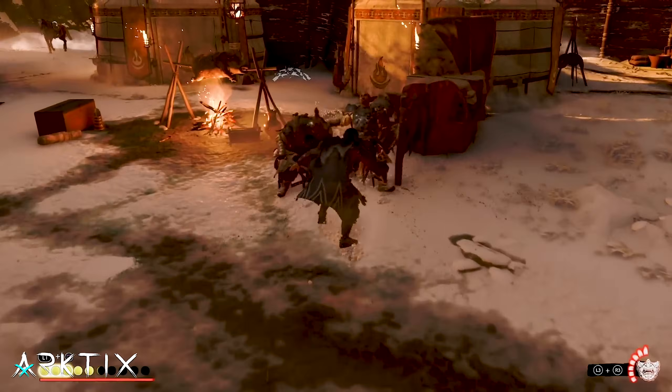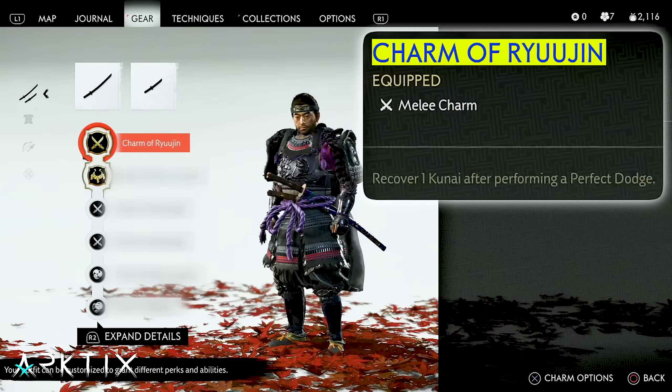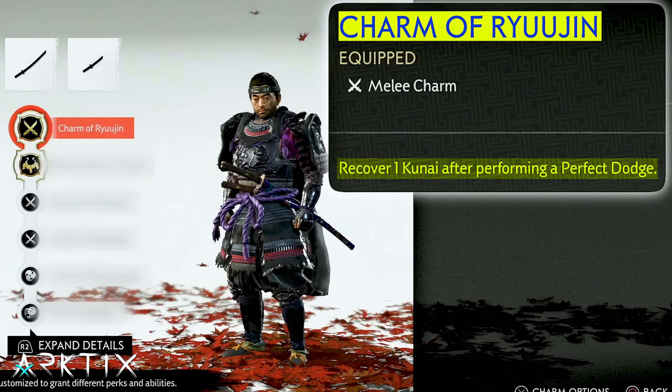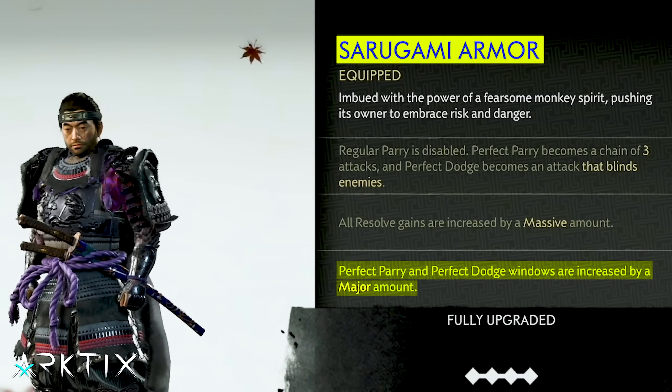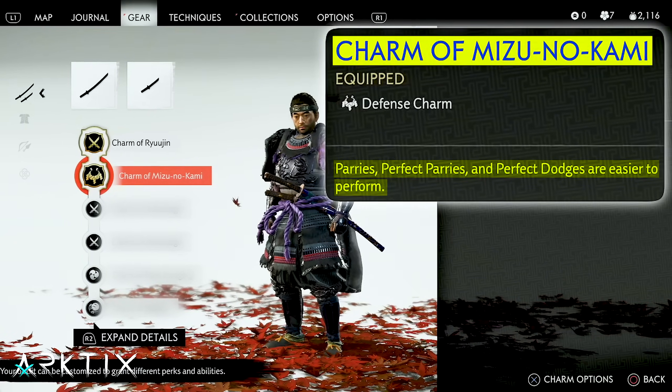But if Kunai are more your style, you can put together an Infinite Kunai build too. The Charm of Ryujin will give you a free Kunai every time you pull off a perfect dodge. To make that easier, you can use the Sarugami Armor, which has a perk to increase the timing window on perfect dodges, and the Charm of Mizu no Kami that does the same.